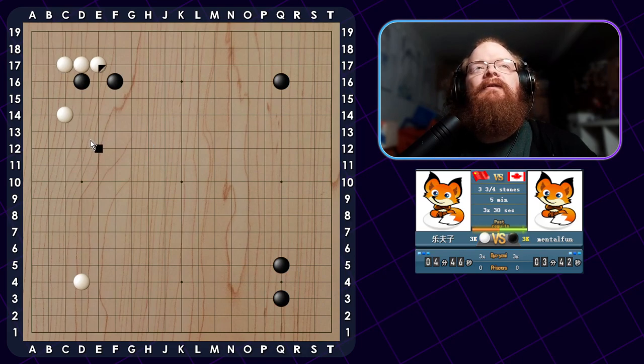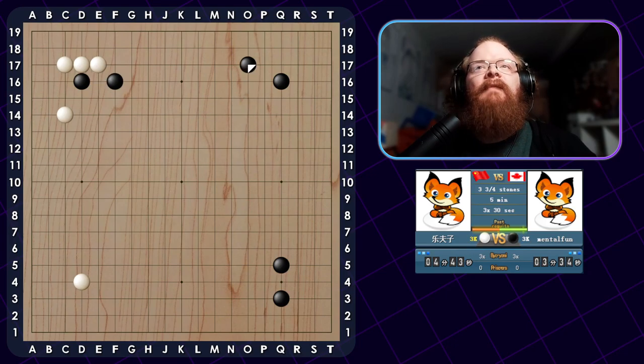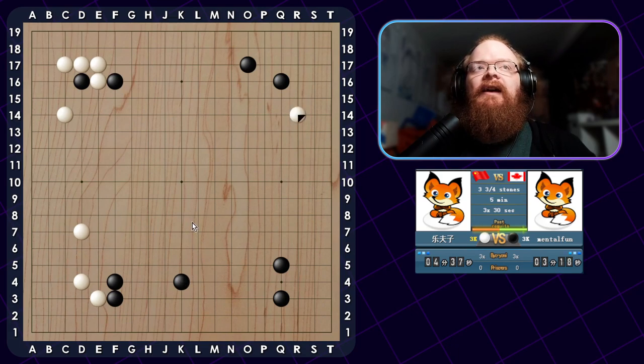I don't know the actual joseki for this. He's just going to do that - I think that is definitely too slow, and I can just enclose my corner. He's going to push through - this is not important at all, that's very, very slow, way too slow. So I will approach the bottom left, building up my area. It's a little bit loose here, but going to keep building my area first and focus on his after.